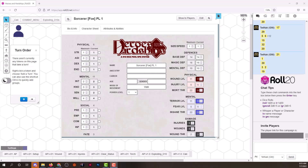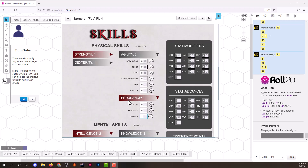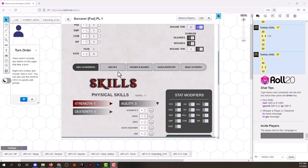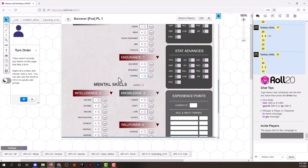Spells modify effects on the fly; powers require you to buy those effects during character creation or advancement. Let's do a traditional magic casting. This sorcerer has the ability 'magic user,' so he can cast spells. His spells are energy attack and tempest — two spells from the cosmos school, which uses the harness skill based out of willpower. He'll roll 8 dice (4 + 4) and keep the willpower 4.